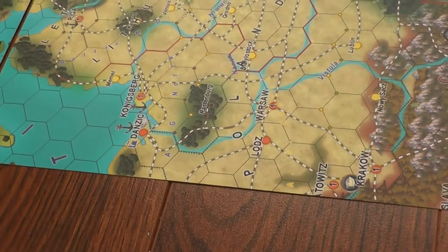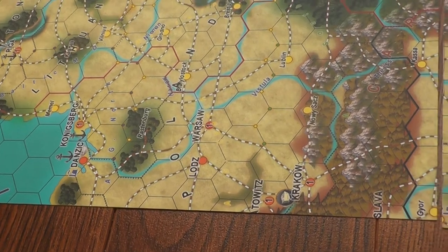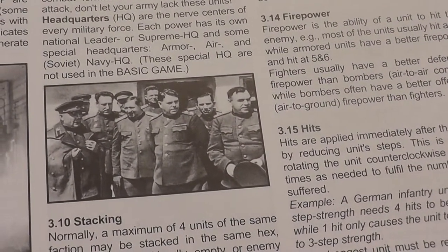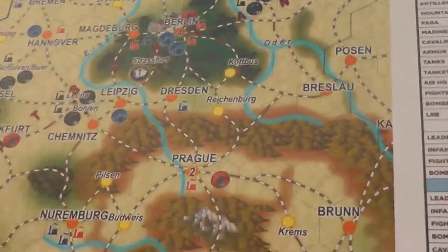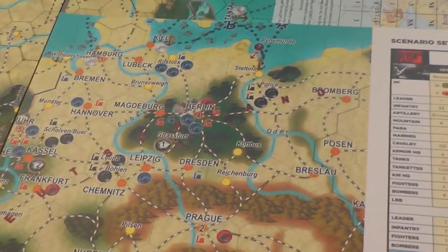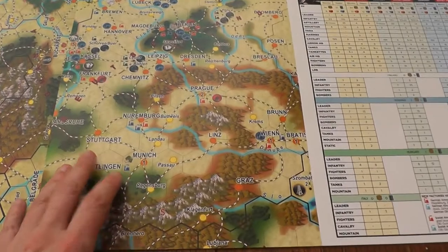Is there a content sheet somewhere? Two 87 by 62 centimeter map boards. One booklet with Germany's strategic map. Oh, I get it - so we set up on this small map here. That's the map of Germany. I thought this was just an overview map, but I stand corrected. So basically this is the map of Germany. It's kind of really small compared to the others, but it's doable, it's not a problem.